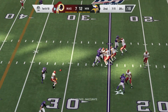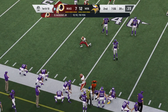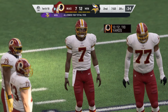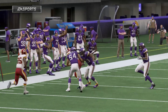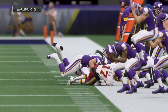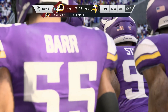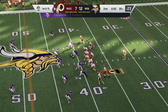Now it's Haskins — looking for McLaurin, and he's got it, just shy of the 40. Marked down at the 39 — a first down for the Redskins on a pickup of 11. Reading defenses and practice time comes into play. You've got to know what you're running versus zone versus man and how to run the proper route. They just executed that one pretty well. From the 39, they'll come up on a first and ten.